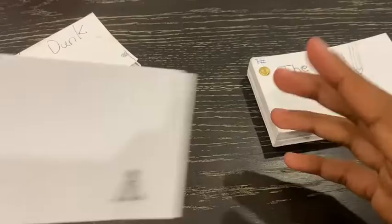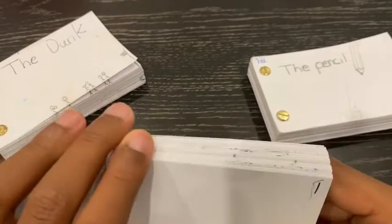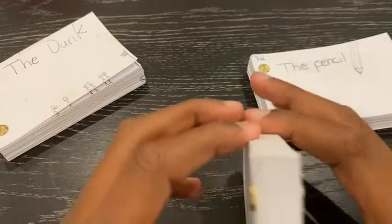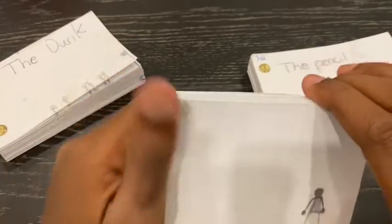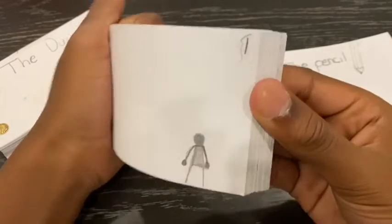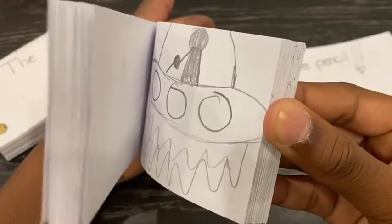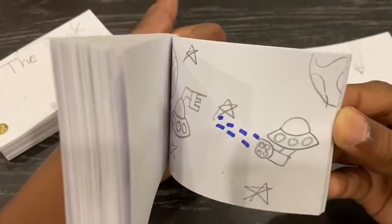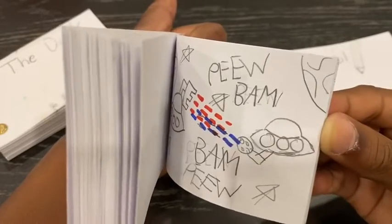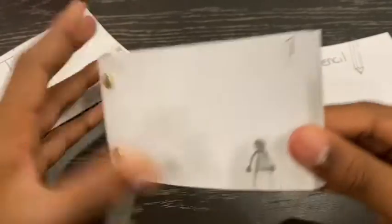Number five is a short experimental flipbook — an alien one. There's a guy who gets abducted by a spaceship, and the UFO flies away. Then a fight breaks out with another UFO — pew pew, bam bam — and this UFO ends up winning. Very short one.